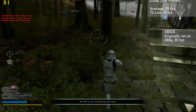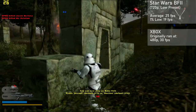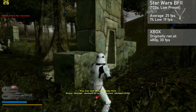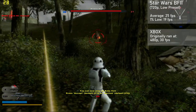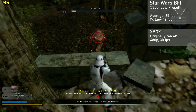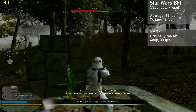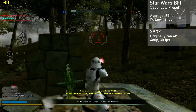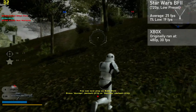The first game up is Star Wars Battlefront 2. I ran a quick match on Yavin 4 with lots going on to put a good load on the card. Using 720p with a low preset, the TI4200 averaged 25 frames per second with 1% lows down to 19. While the game ran slightly worse than on the original Xbox, it looks way better here thanks to the huge increase in resolution over 480p and is still very playable at these settings. We're off to a pretty strong start.